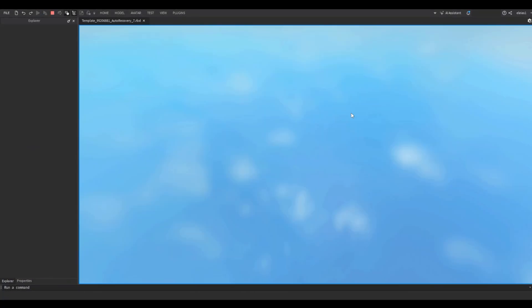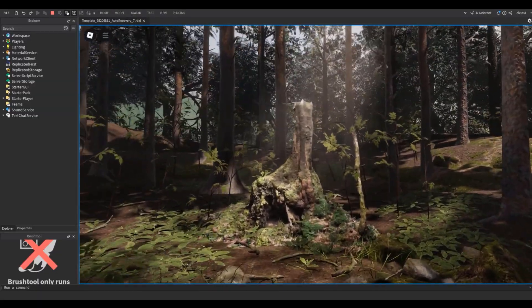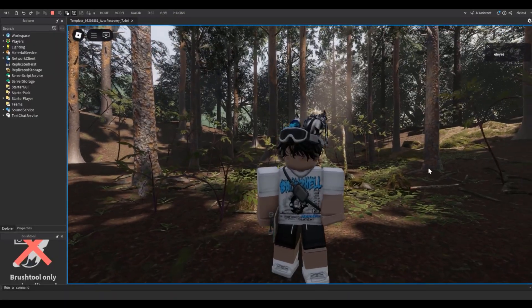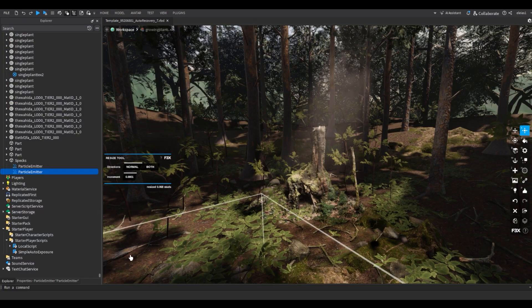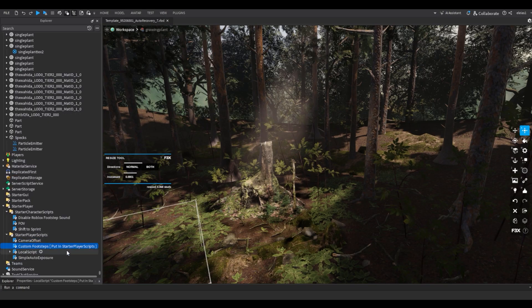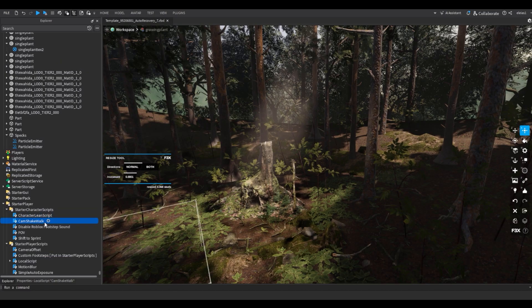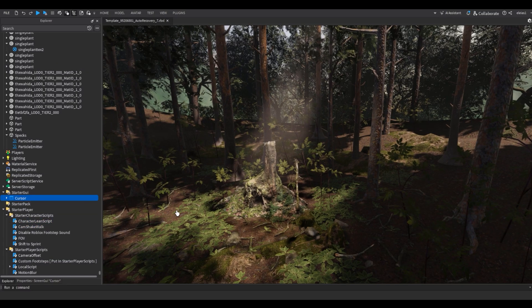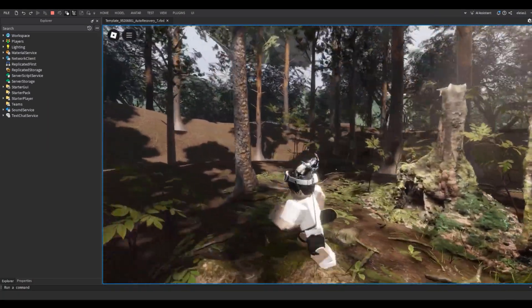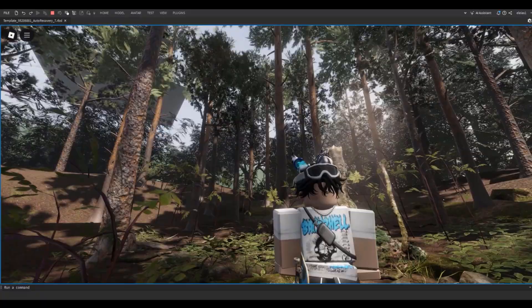Let's test it out — look at that, you can see all the leaves moving in the wind. The last thing is adding character scripts. Here's the list: disable footsteps, change FOB shift to sprint, camera offset, custom footsteps, motion blur, sun flare, character lean, camera shake when walking, and changing the cursor to a dot. Play the game and see all those changes applied.